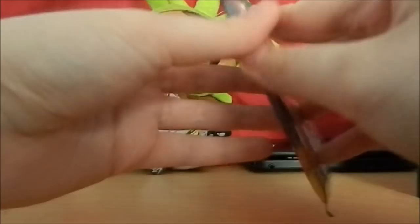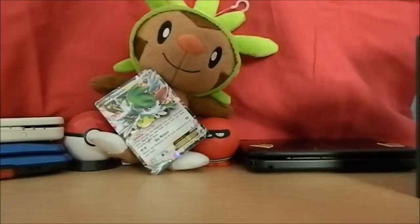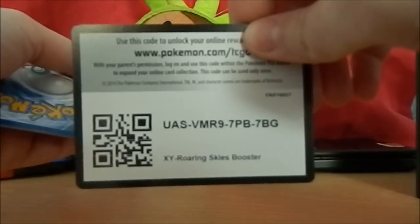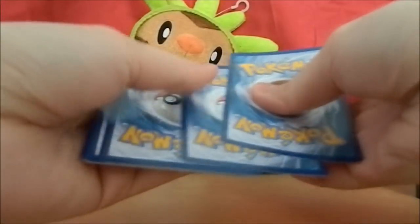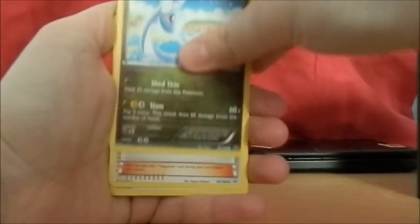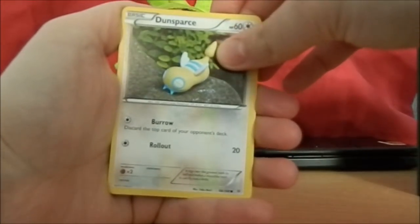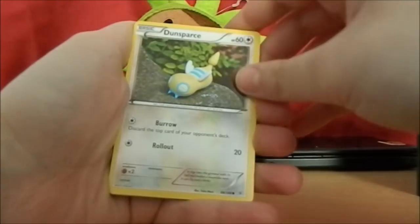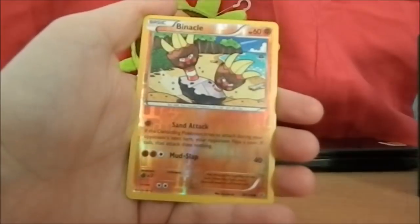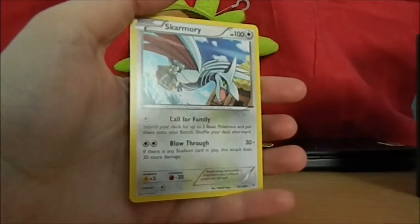It's pretty much official - I'm on my last pack and I've only managed to score one EX, so I got a bit unlucky. Hopefully we'll pull something pretty in this last pack. Enjoy the last code guys - I hope it brings you some decent cards! I got Electrode, Dragonair, Steven, Pidgeot, Voltorb, Pikachu, Wormple. The holo is Binacle and no EX, but we got a non-holo Skarmory rare.